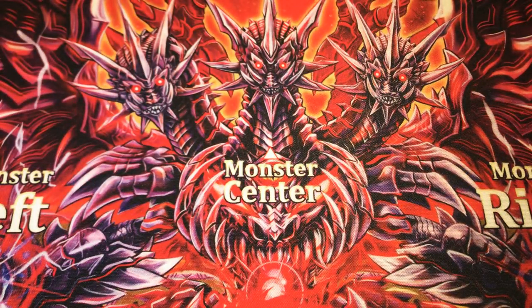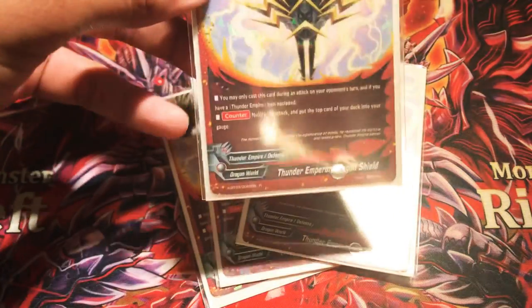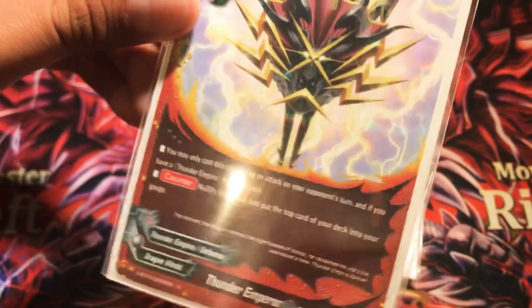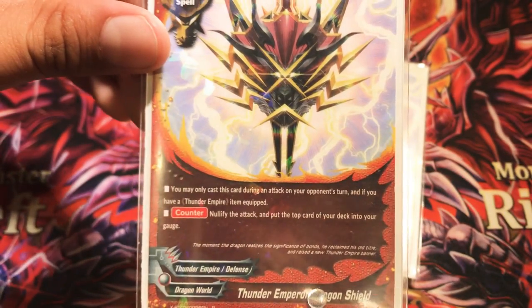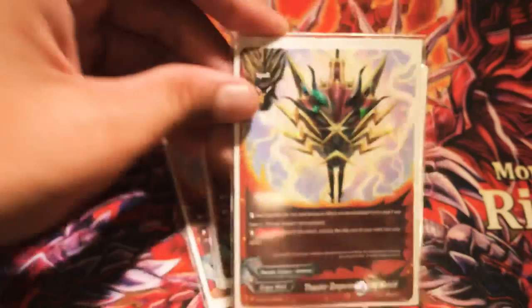We are now going on to the spells. Four copies of Thunder Emperor Dragon Shield. You might be asking why I'm running this card in a size-three center-based deck. But you see, you don't need to have a monster in the center to use this card — you can have a monster in the center, but you don't need one. Basically it's just an auto-charge one gauge, and nullifies an attack if you have a Thunder Empire item equipped, and only during your opponent's turn. It's one of the first dragon shields I've ever seen that can be cast even if you have a monster in the center.